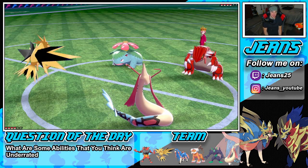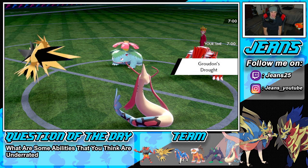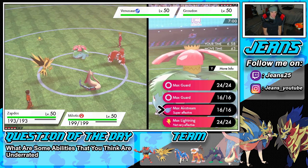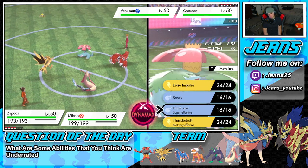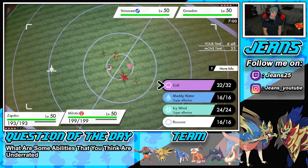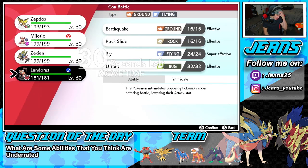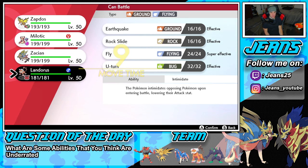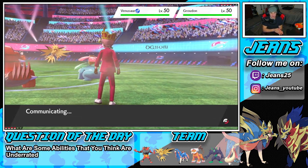Milotic comes out here against Venusaur — I'm going to go for an Airstream onto the Venusaur, but we don't have Protect so I might just hard swap here. Actually I could Eerie Impulse, but we don't outspeed him. I'm just going to go into an Airstream, then swap Lando in to get that Intimidate drop onto the Groudon. I think that could be good.